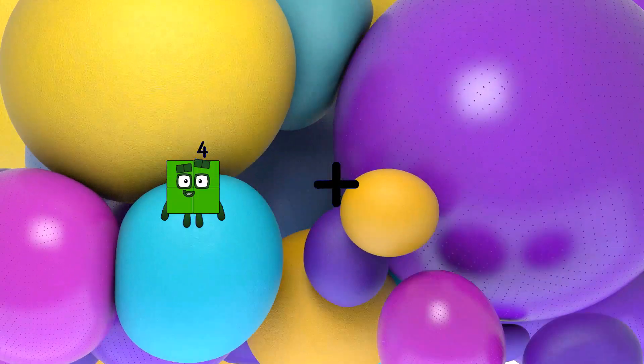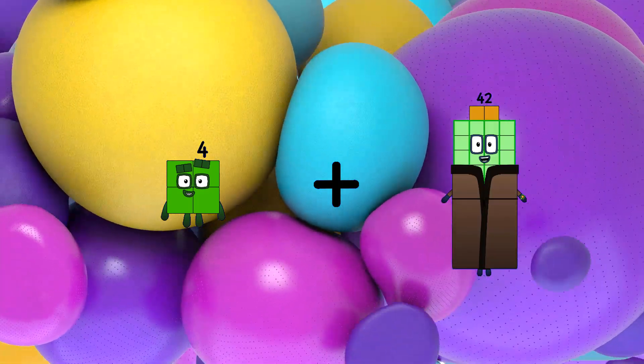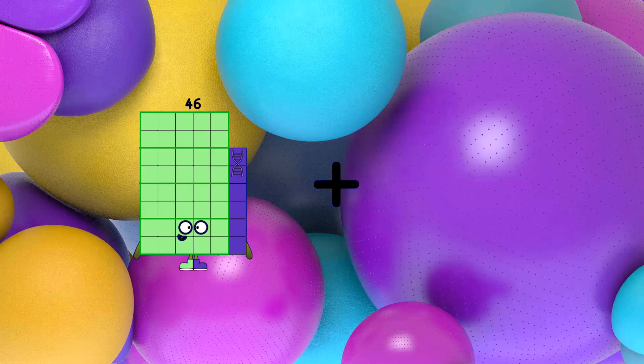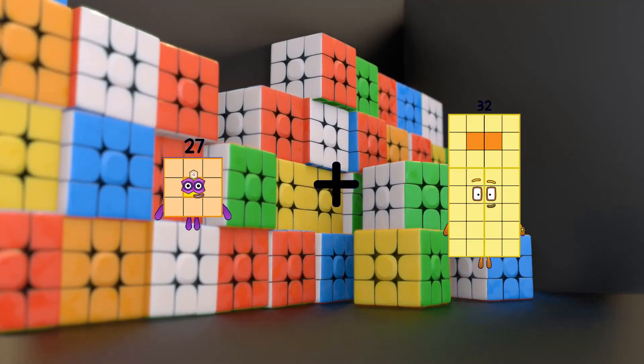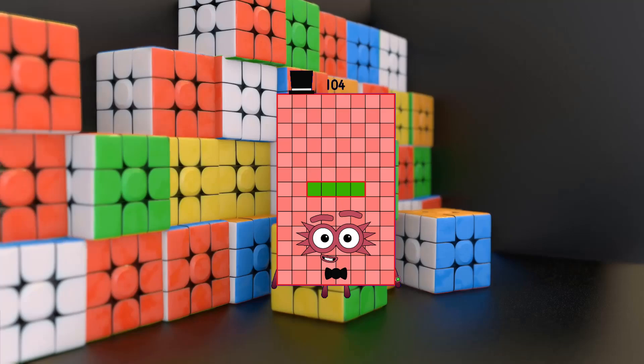4 plus 42 equals 46. 27 plus 77 equals 104.